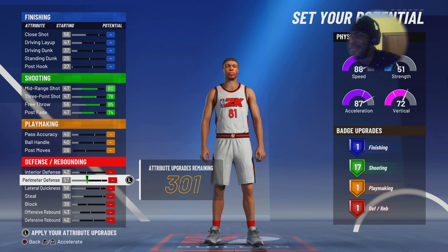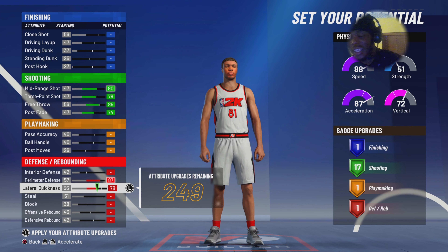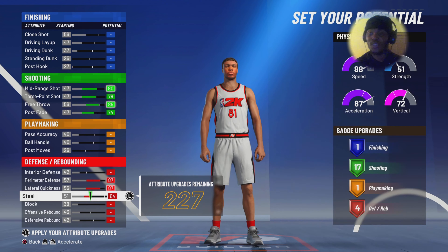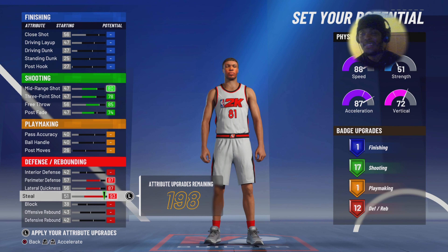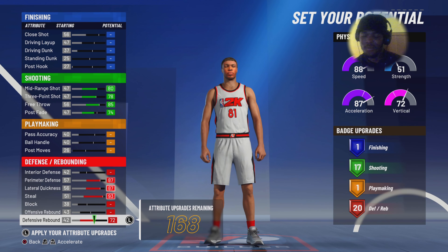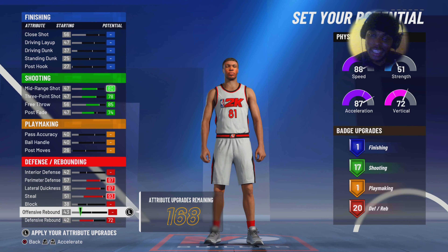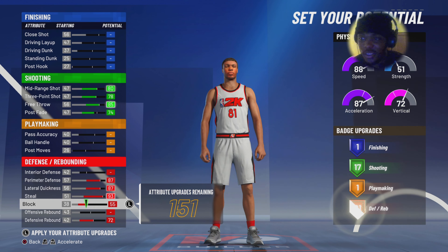We're going crazy low-key. I'm trying to get some wagers in, I'm gonna try to go crazy — up and coming, stay tuned. But anyways, this is my build, my shooting guard build. I was in the lab for a couple of hours.